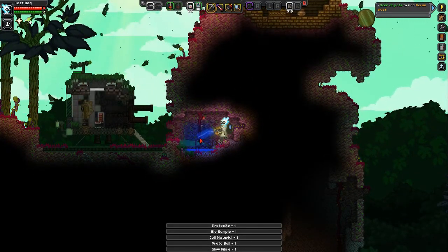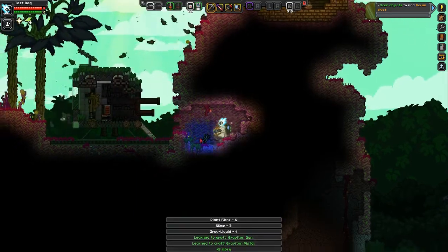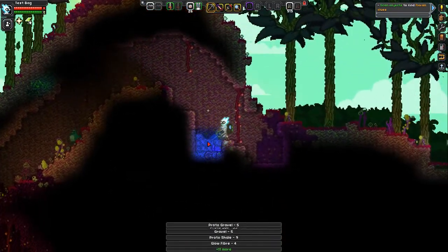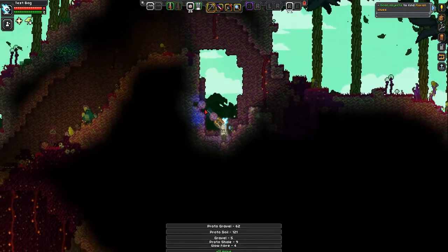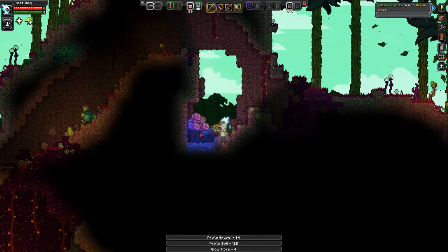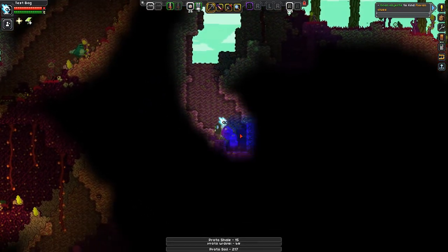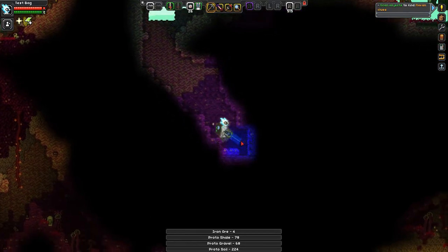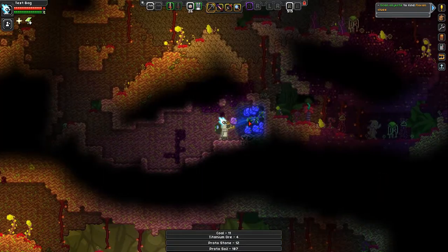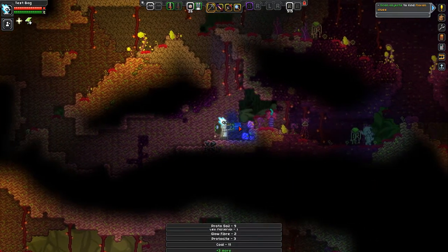I can actually pick this up — grab liquid. Let's just dig straight down. We're after the Proctite. I think we might be able to extract Proctite from proto-gravel and proto-soil, not sure yet. Proctite is simply just yellow splotches so we should find it pretty easily. Is this Proctite? Yes, it is. Now we know what it looks like.